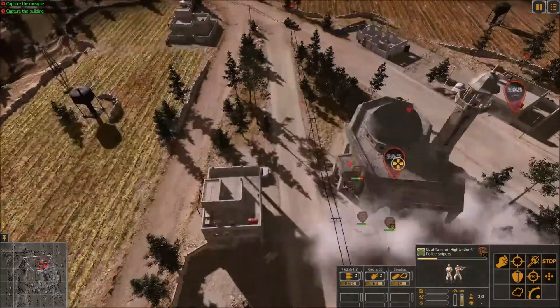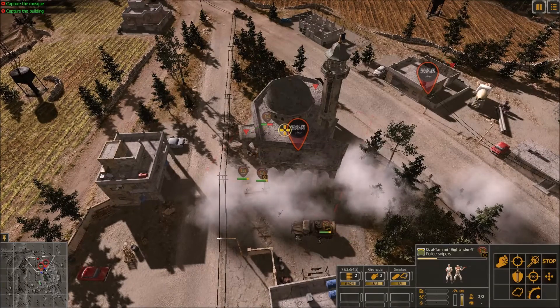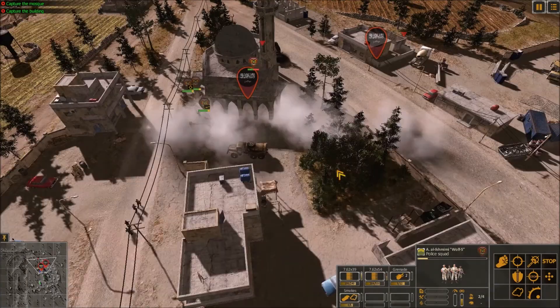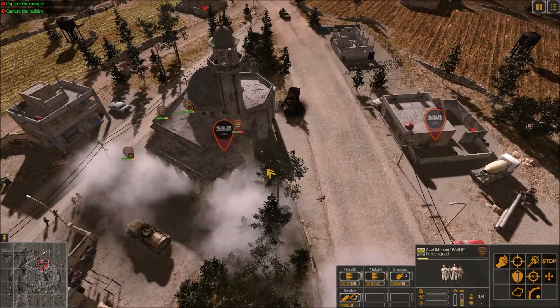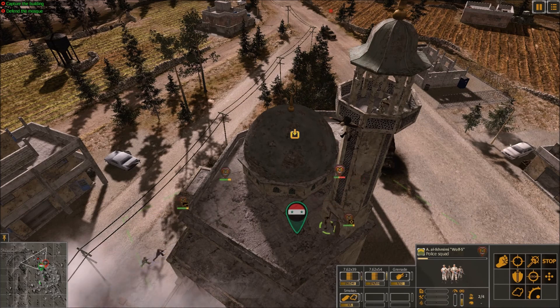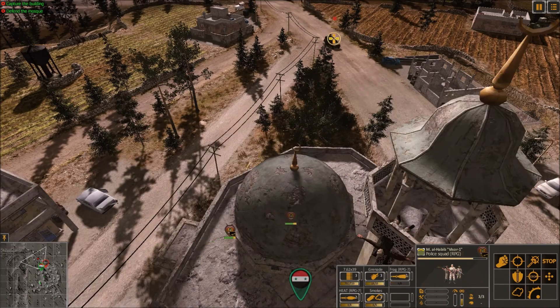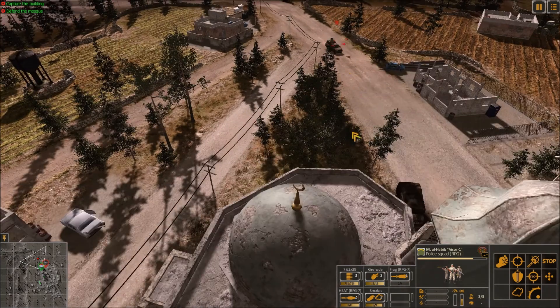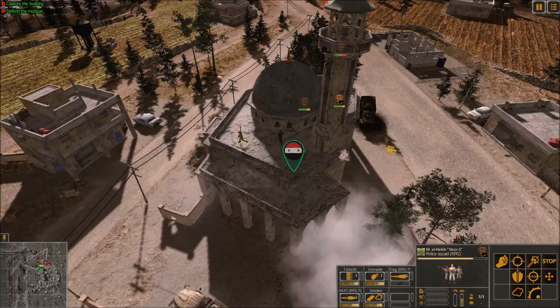The assault begins. The civilians are there. We've captured the mosque — the flag symbol changed from ISIS to Syria. We're part of Assad's army. And now we need to destroy this vehicle and the house beside.